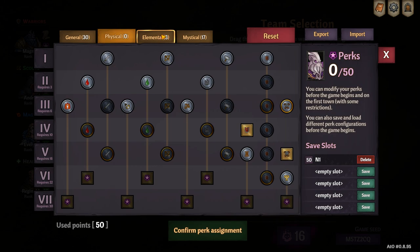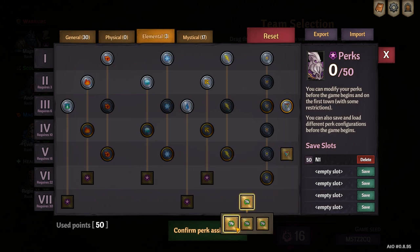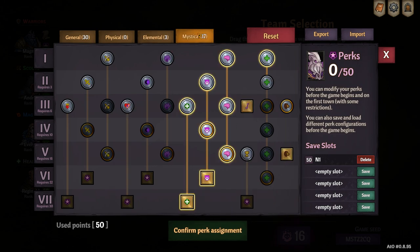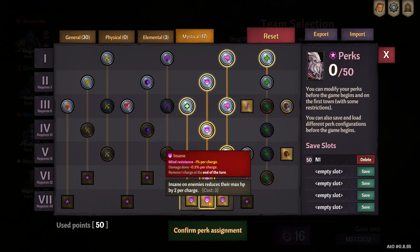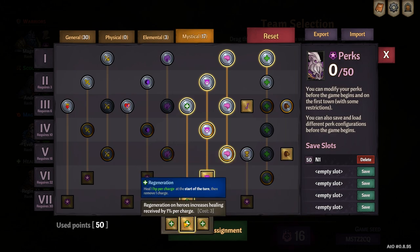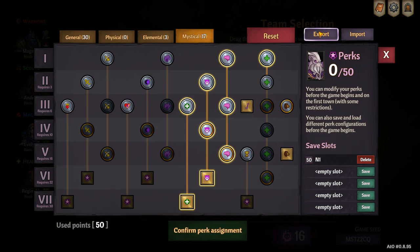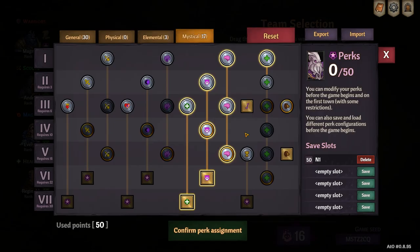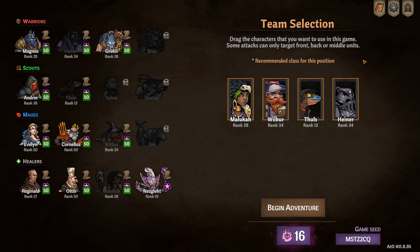On the elemental tab I like to go for starting with one extra inspire so you can burn through your deck a bit faster. On the mythical tab I'd like to go for Insane, reducing the amount of health on the enemy, and Regeneration, increasing the amount of healing done. Overall a very standard safe build for Neglect, maximizing insane charges, sight charges, and mind damage.